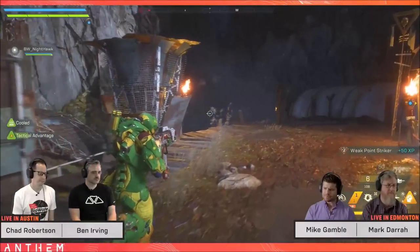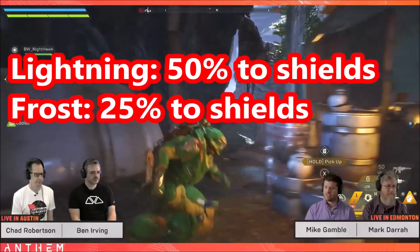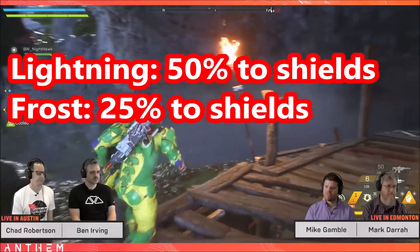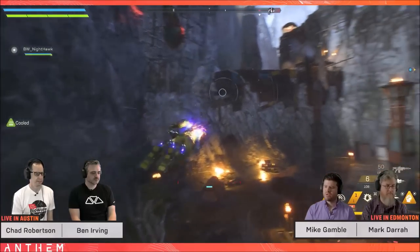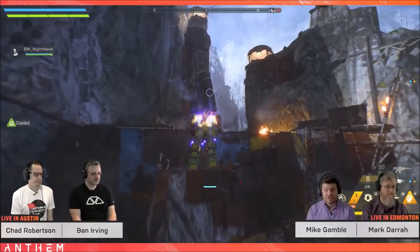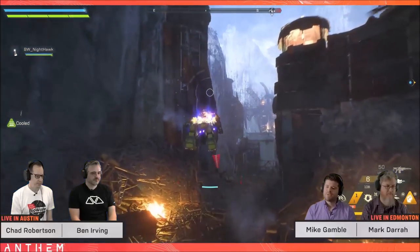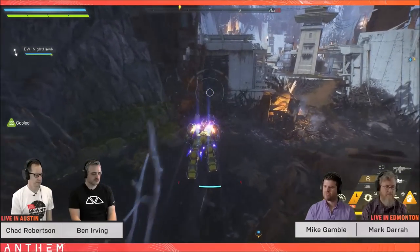We've also got clarity on lightning and frost damage to shields. Lightning does 50 damage to shields whereas frost does 25 damage to shields, so lightning is the way to go when taking down those energy shields. Coil lightning is the number one go-to, and the Colossus is on the way to greatness.